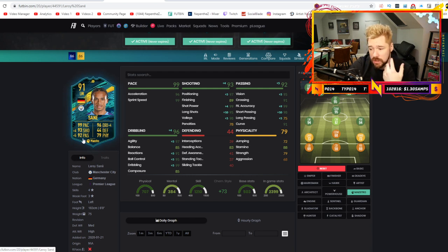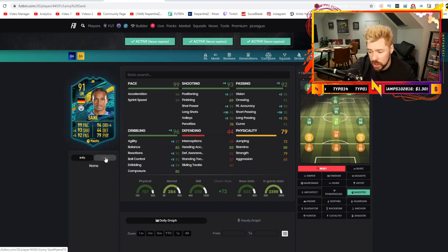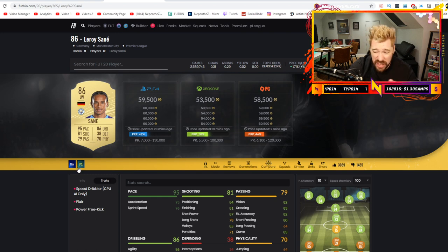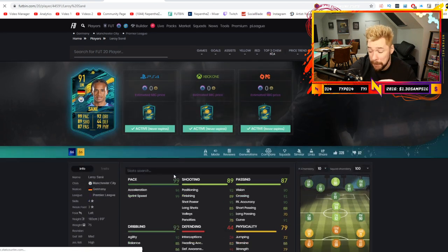With Maestro: 99 pace, 96 dribbling, 93 shooting, 92 passing - very nice. It takes him up to like a 95.2 winger, a 95 range CAM, a 95.3 left forward, right forward. So as an outside CAM cutting on that left foot - does he have outside the foot shot trait? Looking at his traits: Power free kick and flair - so he doesn't. He doesn't have any traits that are super beneficial.